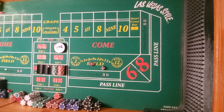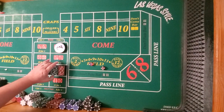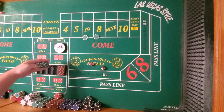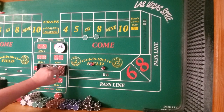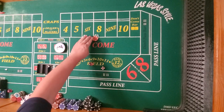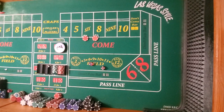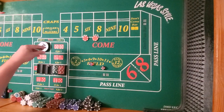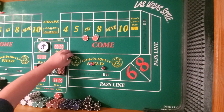Alright guys, this is Jacob from Wedge Me This, and in this strategy I'm going to do kind of like a Martingale 6 and 8, but with a continuous lay cover form. So whatever it takes for me to lay cover that 6 and 8 — kind of like a Martingale 6, 7, 8, I guess you'd call it.